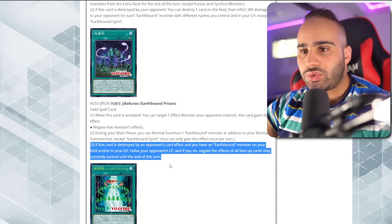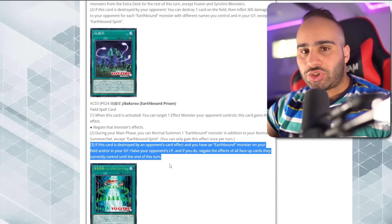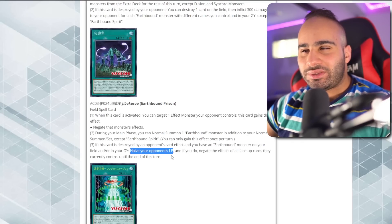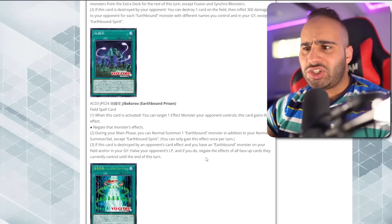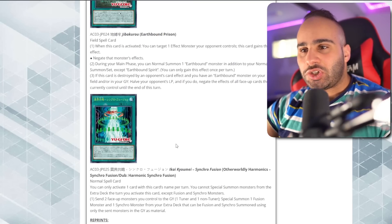All face-up cards they currently control lose their effects until the end of this turn. Making your opponent destroy this card while you have an Earthbound monster is not that difficult — you'd have to special summon something like Trap Eater Mermelio to your opponent's field, and its mandatory effect would destroy your card. Halving your opponent's life points isn't that great though — they go from 3000 to 1500. With only four Earthbound names easily accessible, you'd need five names to FTK from there. Very close but not quite.